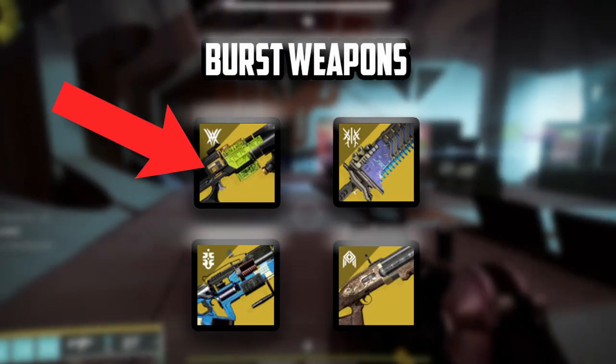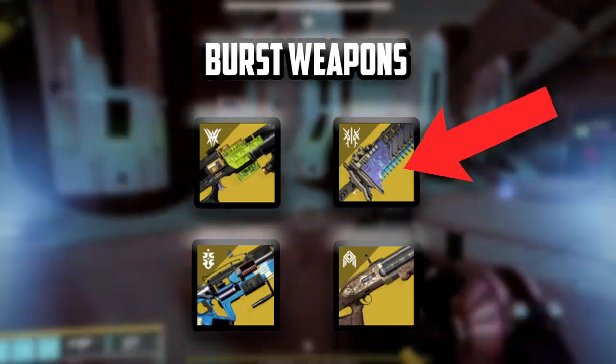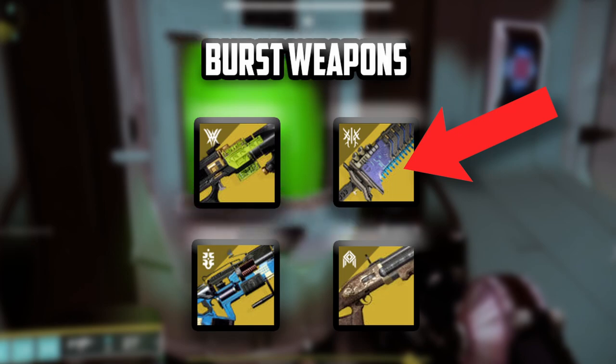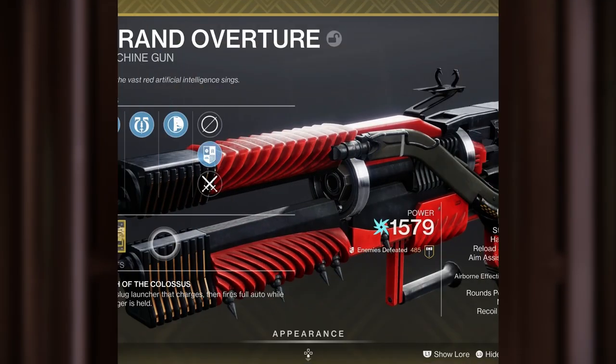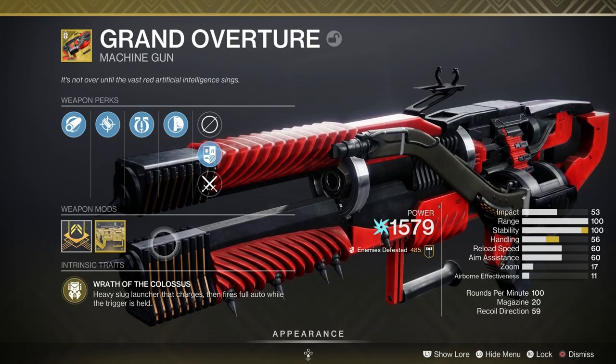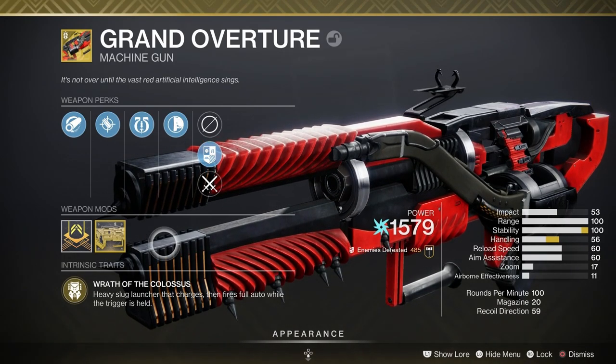Parasite is a solid option at x20 Worm's Hunger stacks, and Lament is so good in this encounter that the quest to get the sword was locked behind the day one clear of this raid. But the best weapon my team found was in fact Grand Overture, the season pass exotic machine gun from Season of the Risen.